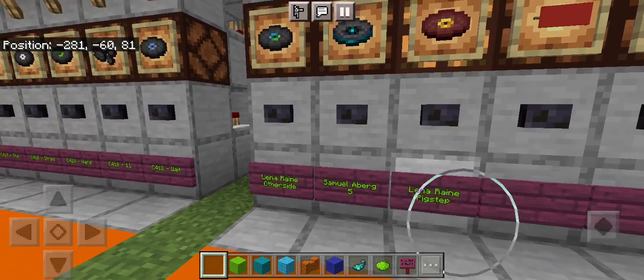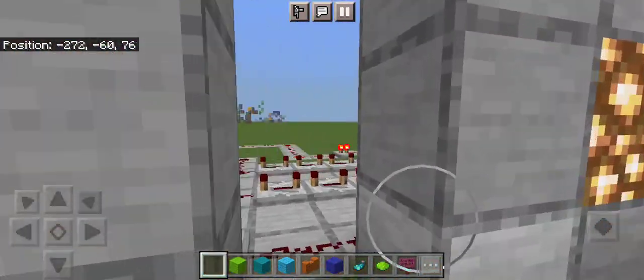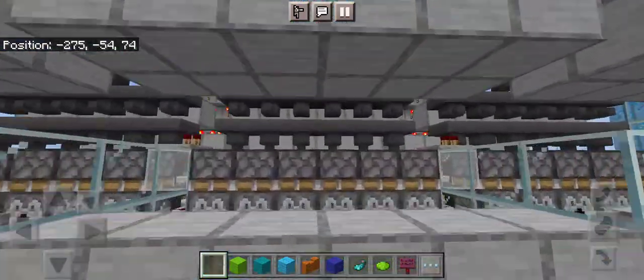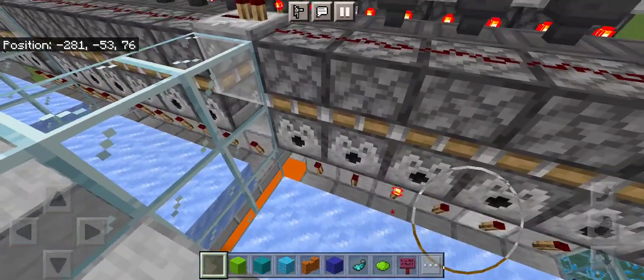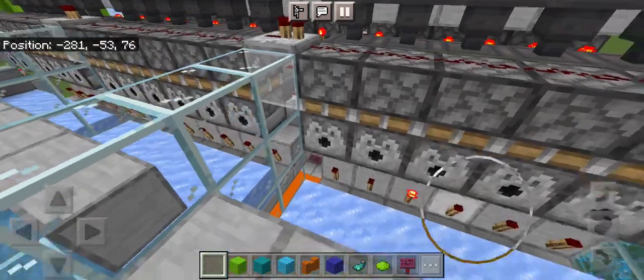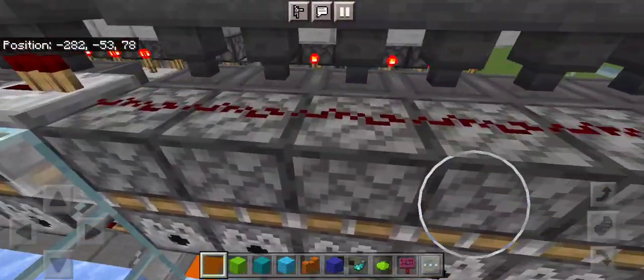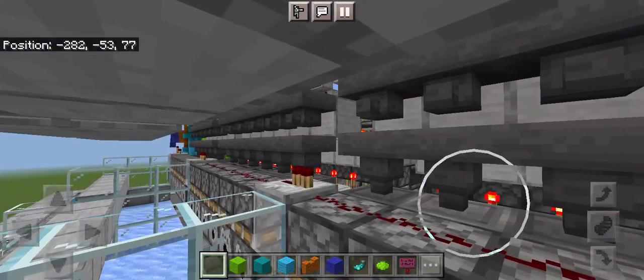We're going to click Pig Step by Lena Raine, and this should load into our redstone machine. You can also see the redstone torch indicating that this is the song that's going to be dispensed every time we press the play button — this line gets activated.